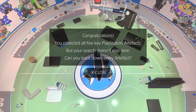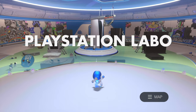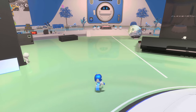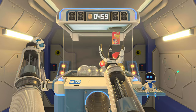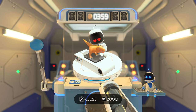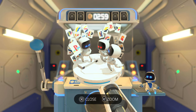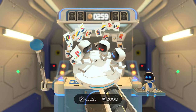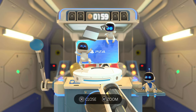Congratulations — you collected all five key PlayStation artifacts, but your search doesn't end here. Can you track down every artifact? Yeah, we can. But before we do that, let's go to the vending machine and see what else we can buy there. We don't have that many coins, so let's see if we can get some puzzles. And these are the different designs for the PlayStation logo — I think the one they chose is pretty much the best out of all of them. Really good choice.